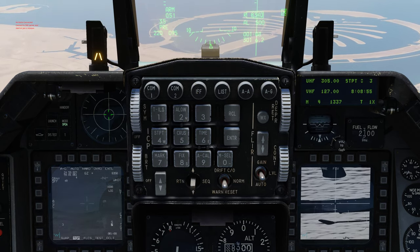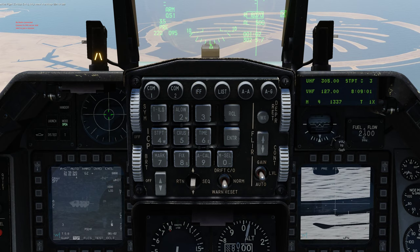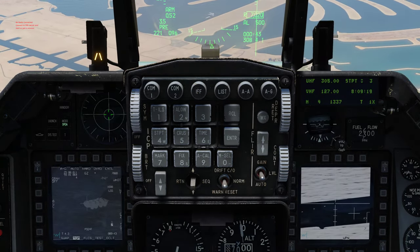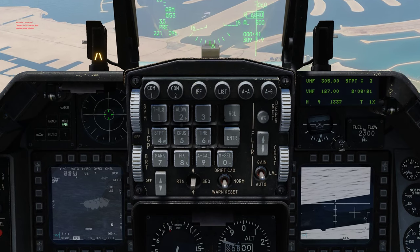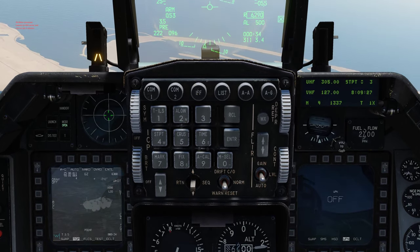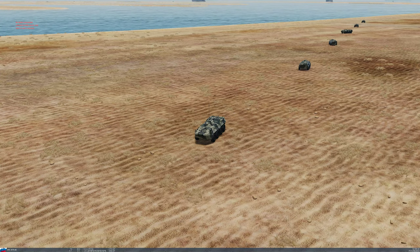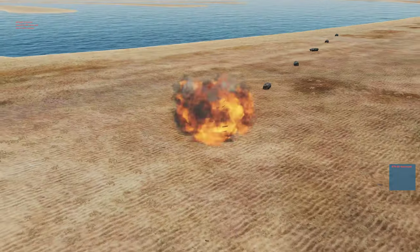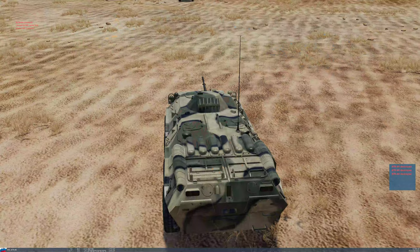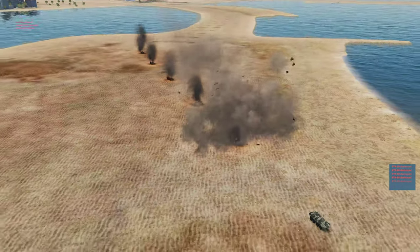I'm in auto mode. I select the weapon mode and stations — numbers 4 and 6. I pickle. Six targets waiting to be hit: 1, 2 — that's 5 — and that's 6. So that's no problem.